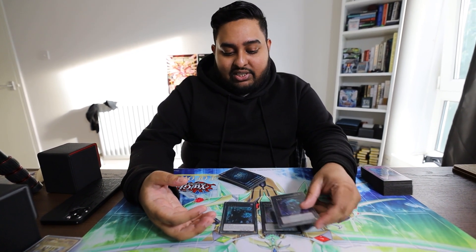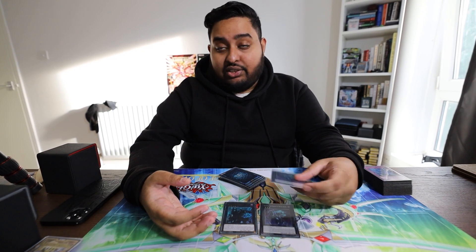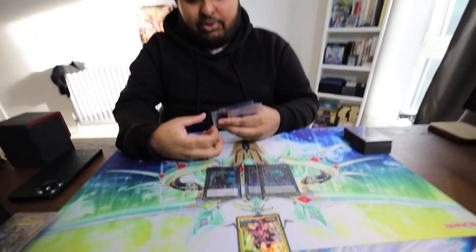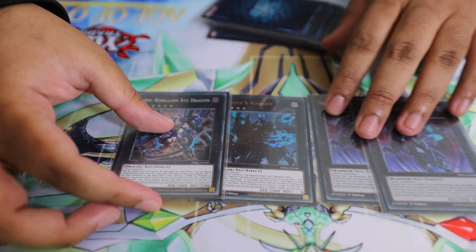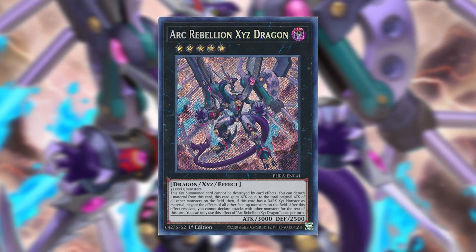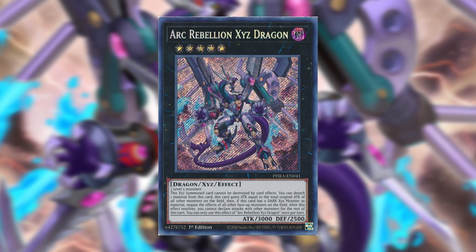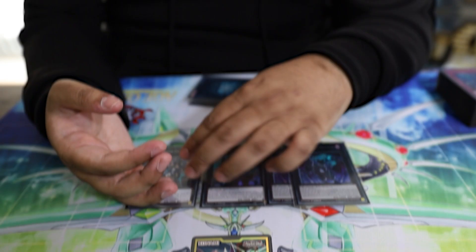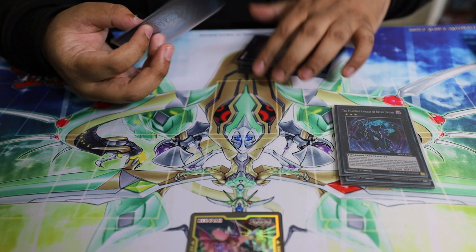We're playing one Raiders Knight. Going second, this deck can OTK out of nowhere — if you underestimate it, you will get OTK'd. You bring him out with his secondary effect: if he gets destroyed by any means, he can special summon two Phantom Knights from the grave as level four, and then you rank up into him. His effect lets you detach one material to summon Arc Rebellion, which cannot be destroyed by card effects, gains the attack of all other monsters on the field, and if it has a dark XYZ material it can negate the effects of all other monsters on the field.